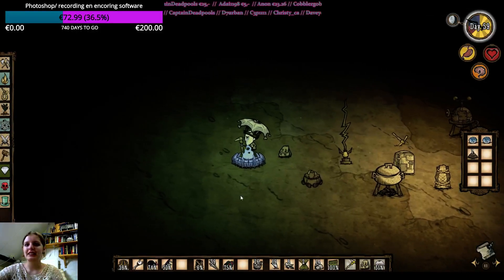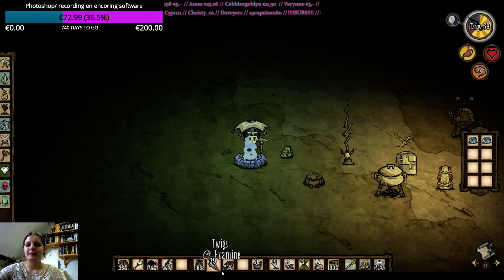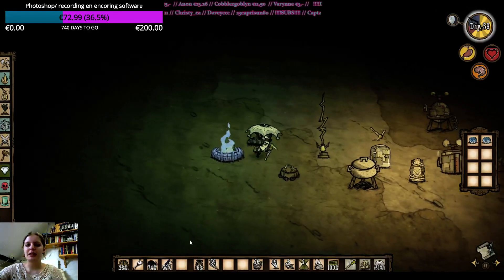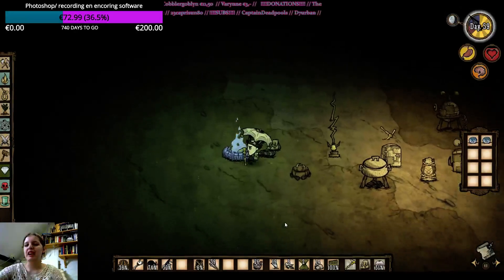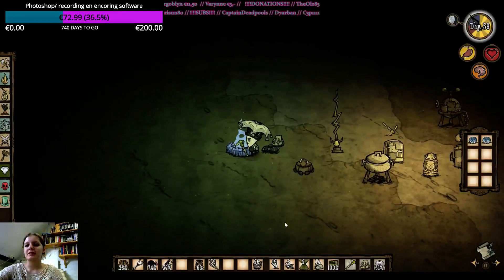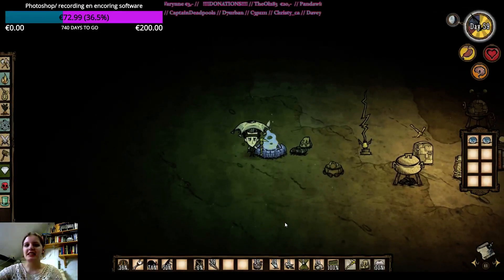Come on, start cooling down. I'll have to make a repair kit soon because my umbrella is getting low. I don't really need to bring this — I can keep that here. I'll put these in chests, and I also want to make a birdcage here. I think that will be handy with all the monster meat I have.